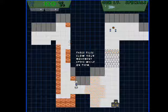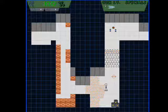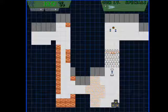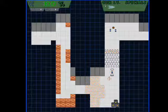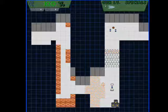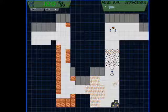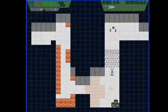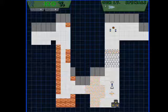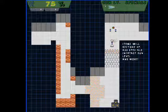These tiles slow your movement speed while on them — about half the speed, I guess. Spikes drain your HP while you stand on top of them. I'm not sure what this character is supposed to be. I guess it's sort of a temporary character — some kind of weird futuristic robotic thing. It was originally going to be some kind of futuristic android person, but I didn't want to put the effort into drawing it. As you can see, that drains your health quite fast.